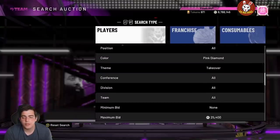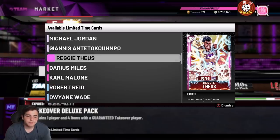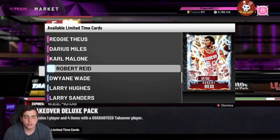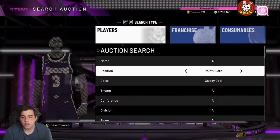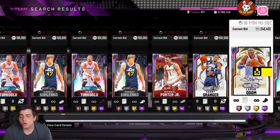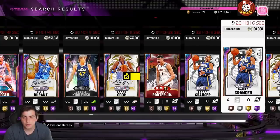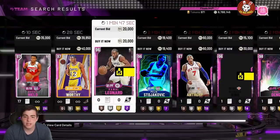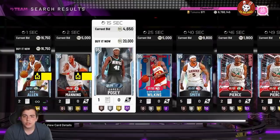If you pull Reggie Theus or Darius Miles, they're good too. If you snipe one of these cards they're going to be very valuable. You can also search by card name — go to Reggie, Robert Reid, or D-Wade and try to snipe them. Now, these decade super packs are crazy — you can't open them with MT but they'll create a lot of auction house flow. I'd 110 percent recommend picking up Luka and Lamar Odom while they're this cheap — you're probably not going to see them this cheap for a very long time.